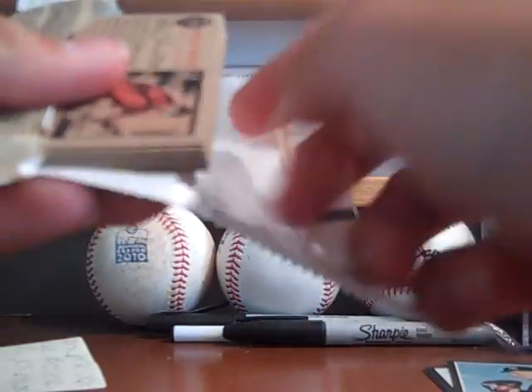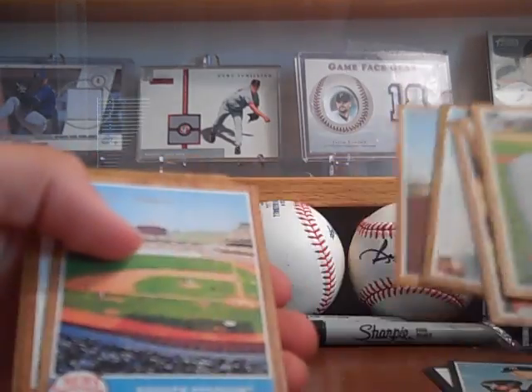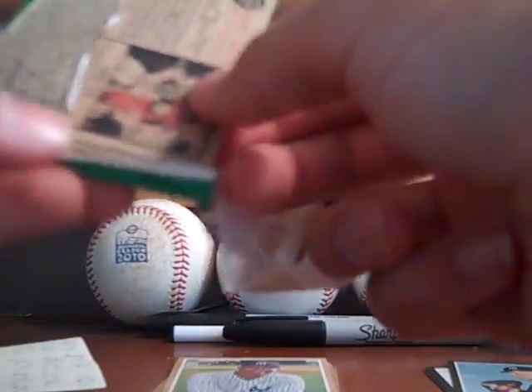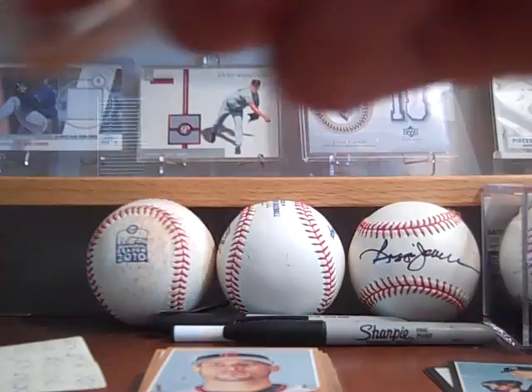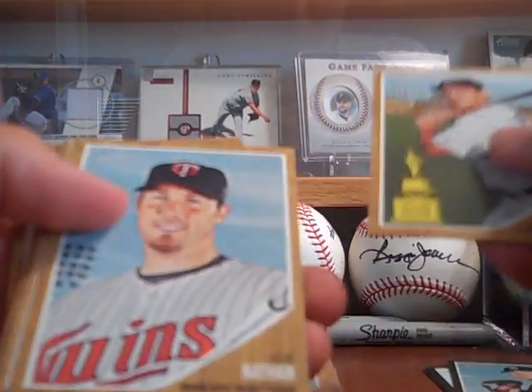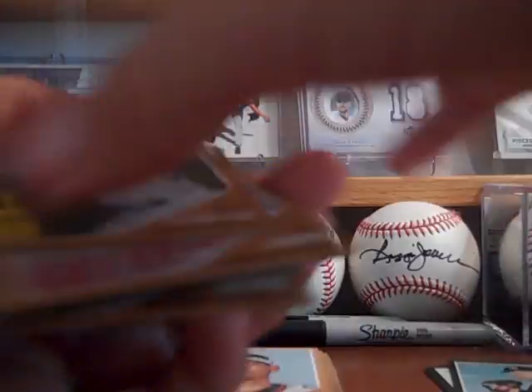Now the pack: C.C. Sabathia, Tommy Hunter, Brandon Phillips, Felix Hernandez, Dodger Stadium, Hanley Ramirez, Florida Marlins, and Arthur Rhodes. Jonathan Sanchez, Fernandez Salas, Martin Prado, Kevin Kouzmanoff, Alex Rodriguez, Danny Valencia, Eduardo Nunez, Luke Scott, and Wade Davis. Mike Stanton, Joe Nathan, Andrew McCutchen, Lorenzo Cain, Jason Castro, Jeremy Gunther, Geovany Soto, and Ricky Nolasco.